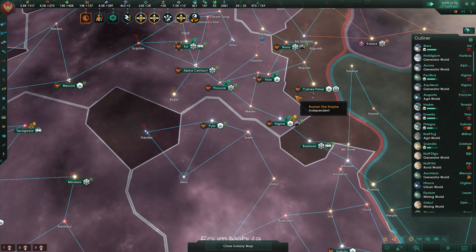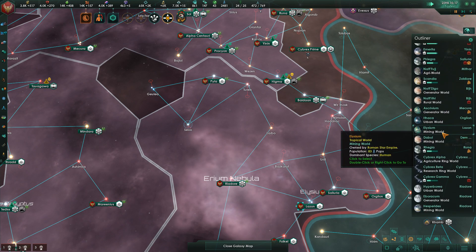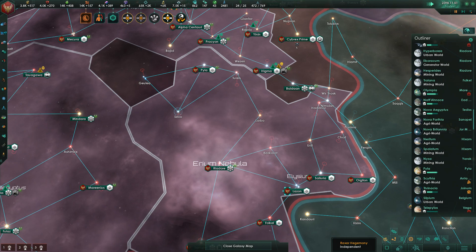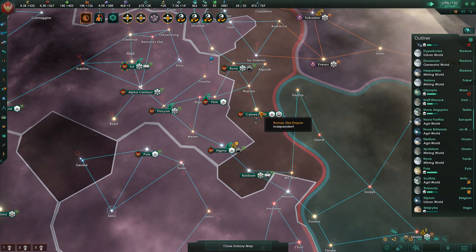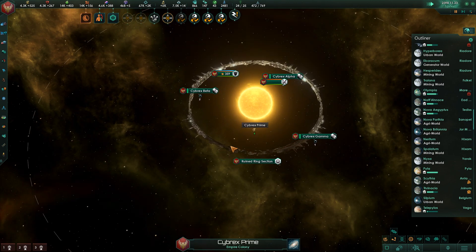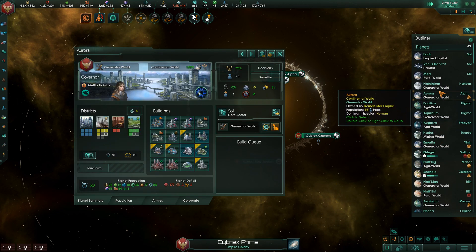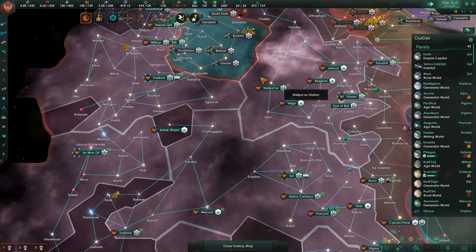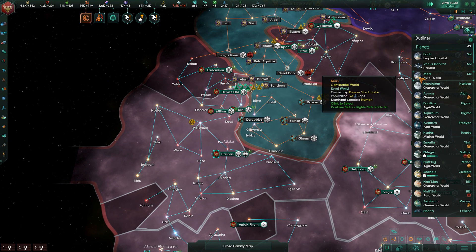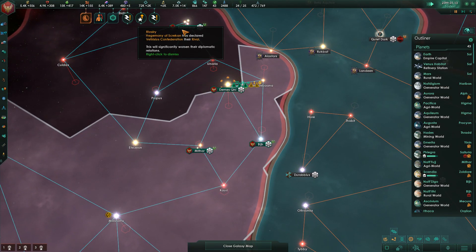We're building up alloys now. I mentioned in the last episode that I'm still recovering a little bit from not feeling particularly well, so my voice will do funny things as I get used to talking without having to stop to cough. We have Cybrex Prime. We have one more section of the ring world we'd like to restore, and then once that's done we won't have as many things pulling our alloys away. We also have some alloy production building up. We are in a slight rare crystals shortage, which hopefully will resolve soon.